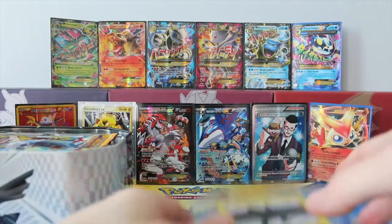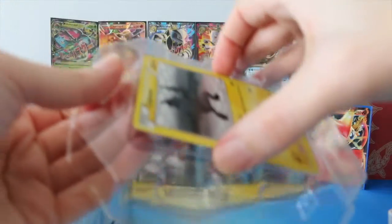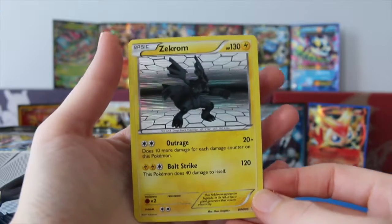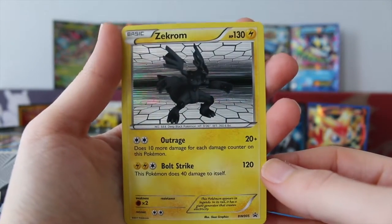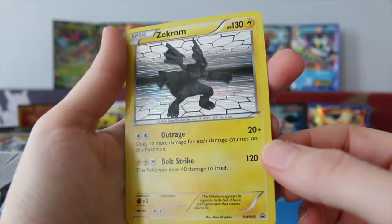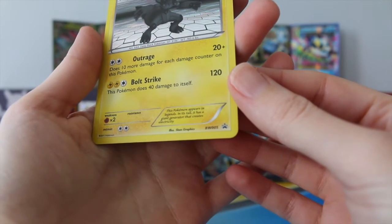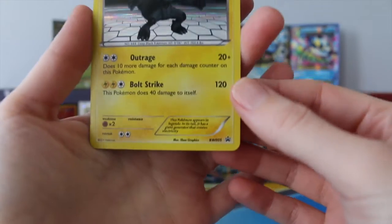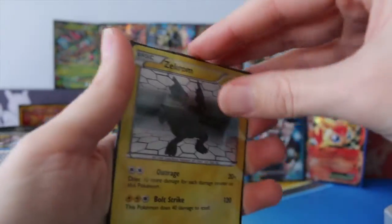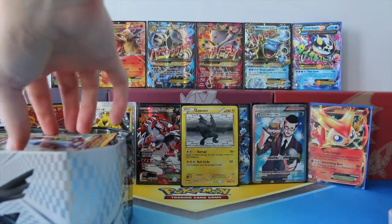Okay, so we'll start off here. Let me just pop this out of the plastic. Start off with our Zekrom promo card. This thing is absolutely beautiful. I do love the holo on the back of these Black and White promo cards, and this is Black and White promo number five — it says zero zero five — so that's pretty cool. Okay, get him all sleeved up and put it in the back.